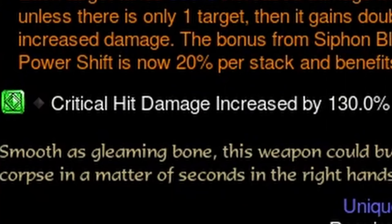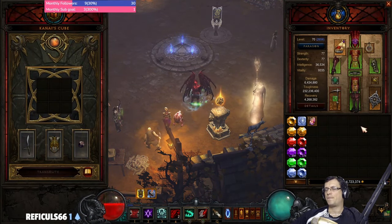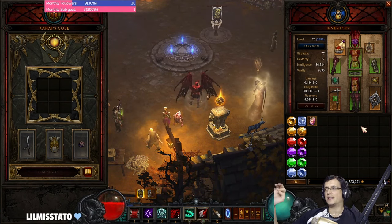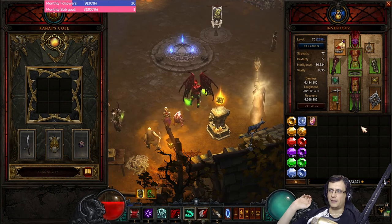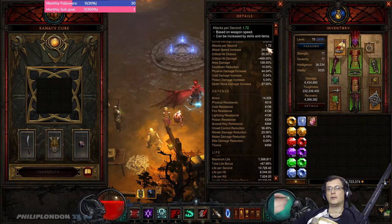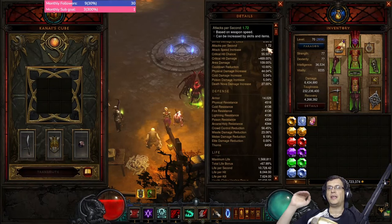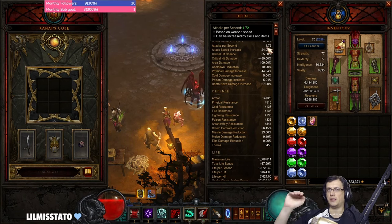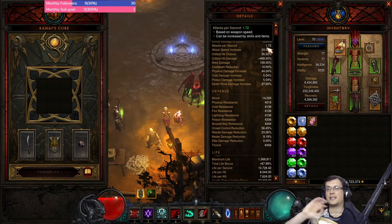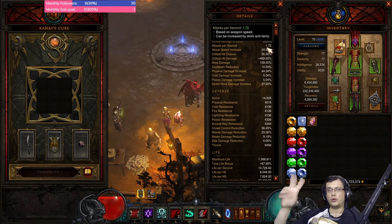Stat-wise — and this is critical — it's very important to hit a breakpoint in attack speed. You want at least 1.67 attacks per second; that's the minimum breakpoint. The more the better, but that's the minimum, because then you will have guaranteed two Blood Novas per second, which is a huge difference. This breakpoint is not so hard to achieve.